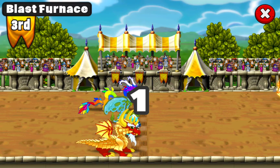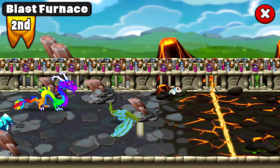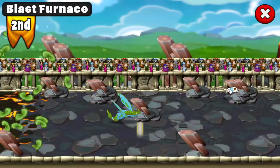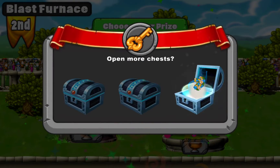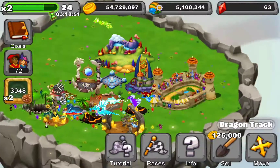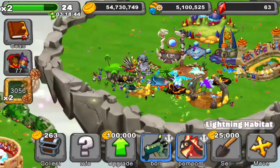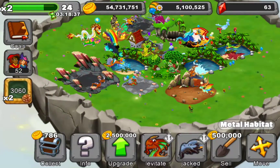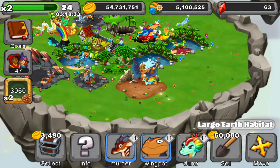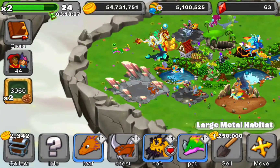We'll use a Pawn Dragon for now — why not? Just to show you how much slower he is. Okay, he's not that much slower. And an Opal Dragon — let's see him too.